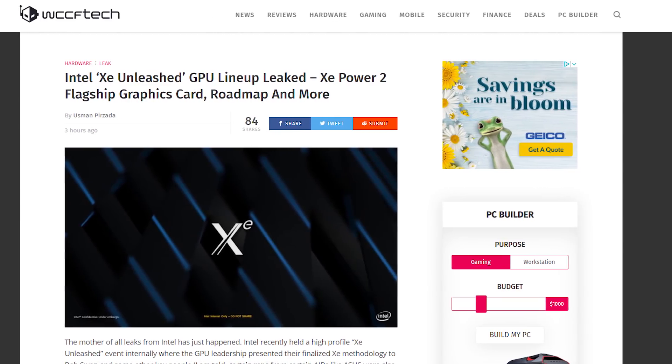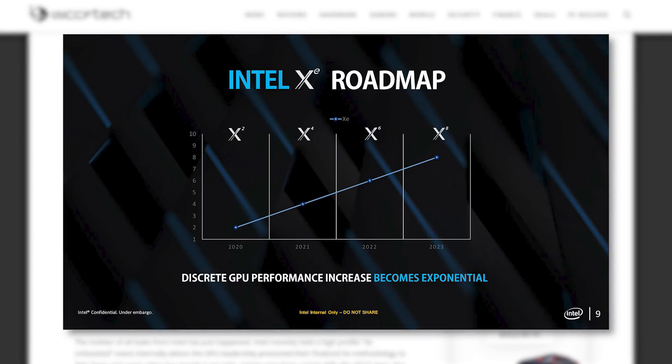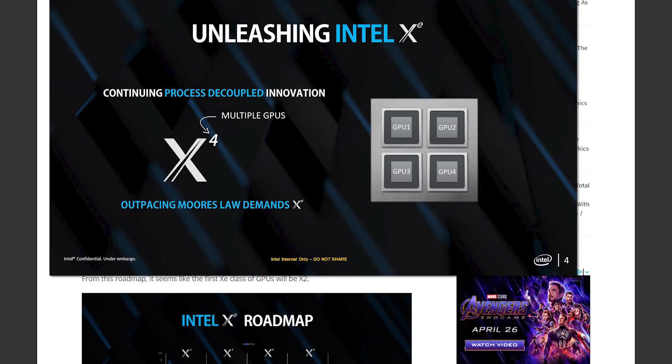The first story comes from WCCF Tech, an always reliable source for leaks, who got their hands on presentation slides from an underground Intel event called XE Unleashed. In it, we have one of the best leaks of all time. Intel has figured it out — true multi-GPU support. We're talking multi-chip modules acting as one GPU.